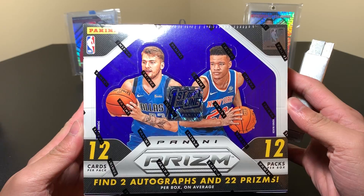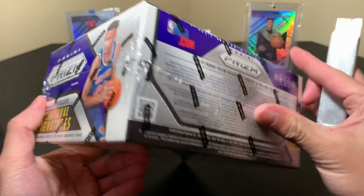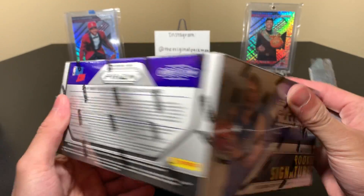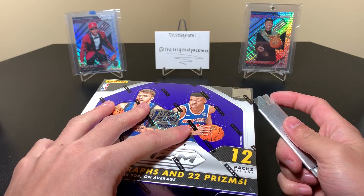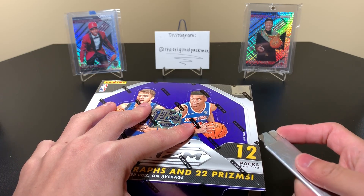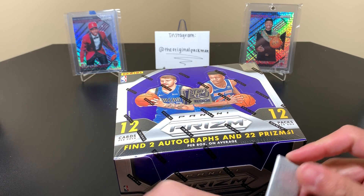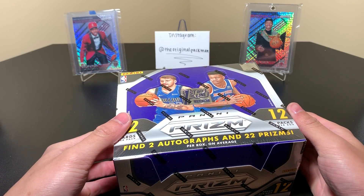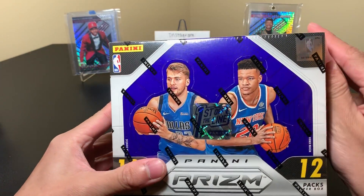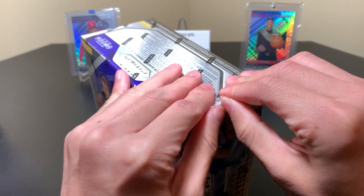12 packs, 12 cards per pack, two autos, 22 Prisms — I'm just going to quickly flip that. By now we've all seen it. A lot of good stuff. I would like to hit a low-numbered parallel of something. We did hit the Mojos, but I think the last really good low-number color was probably a Mojo Rose. So we want to hit some more low-numbered color.